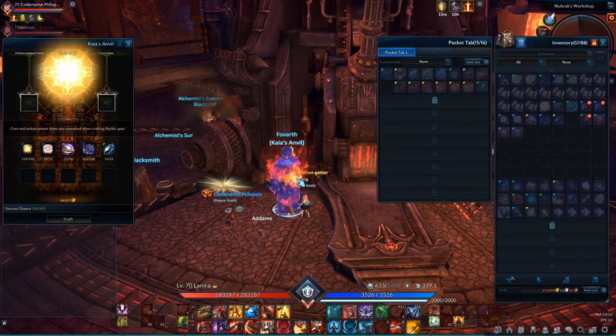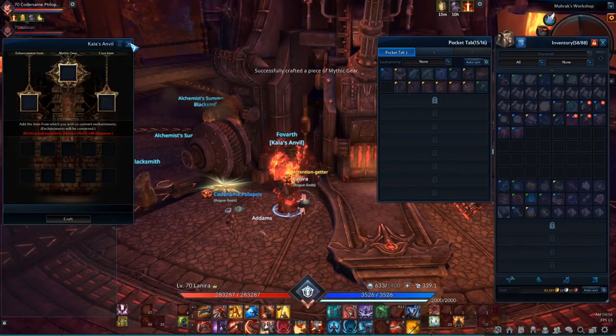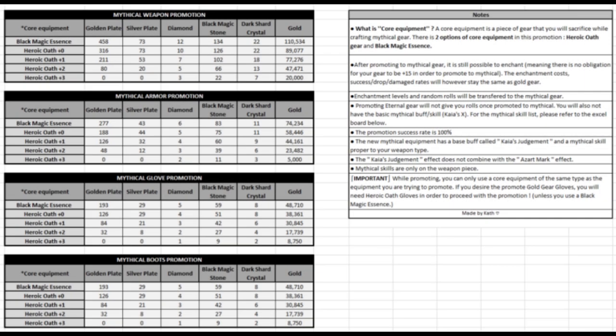The amount you need depends on the gear item and whether you're using Black Core Essence or Heroic Oath gear. You can see how many of which material you need in the list on the screen right now. I don't know who made this table since I found it on the Discord server called Terra Master Race. Join that Discord server, by the way — it's a nice place to find a lot of information about Terra and more. The invite link is in the video description below.